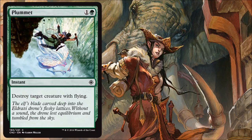Plummet: there are a few flying threats in the set, though maybe not as many as other sets. You don't necessarily want to run a lot of these, and it is a common, so watch how many you end up with. Running at least one is probably good for your own protection.